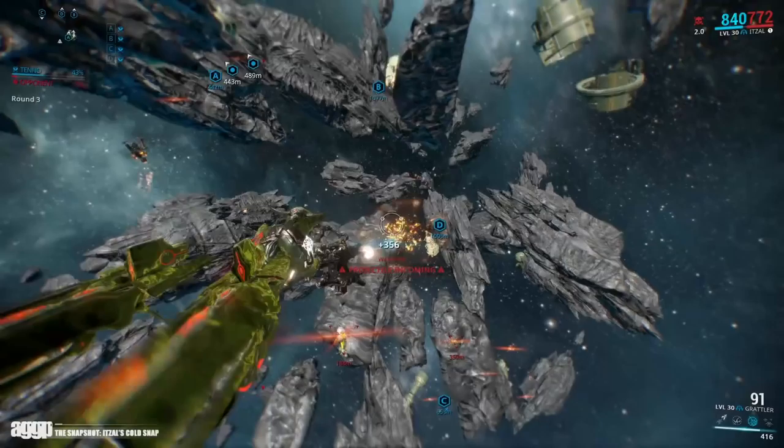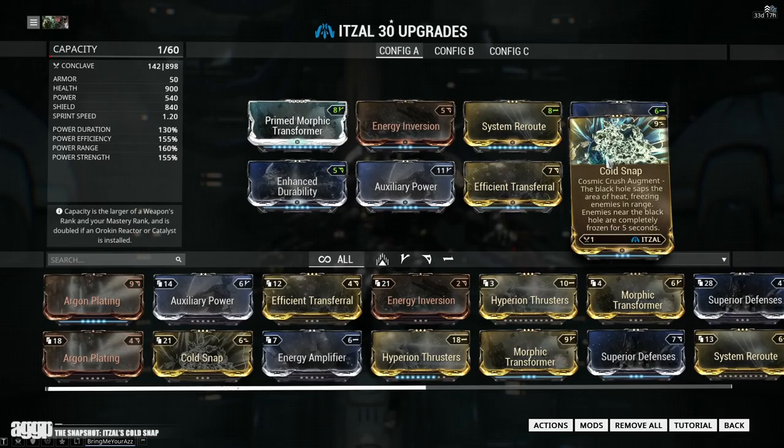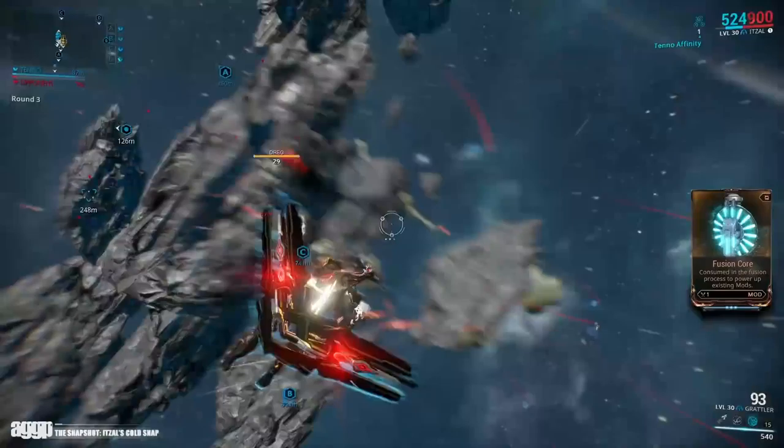From playtesting, while duration mods do increase the length of the freeze, it doesn't seem to increase the duration of the cold proc. As for the snapshot, as I've said before, modding arcwings is super easy as there just aren't very many mods. So I slapped in all of the common sense mods alongside Cold Snap, with Hyperion Thrusters being the only feasible quality of life mod that I left out.